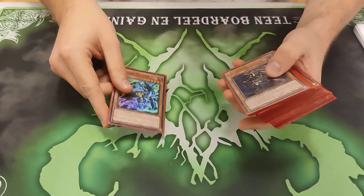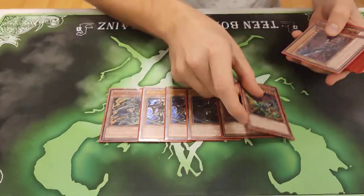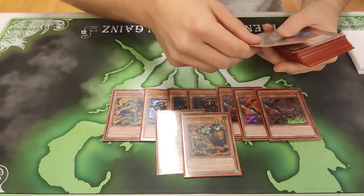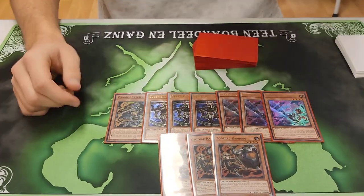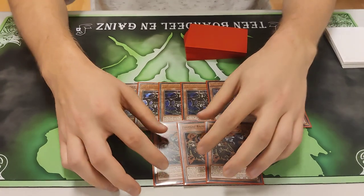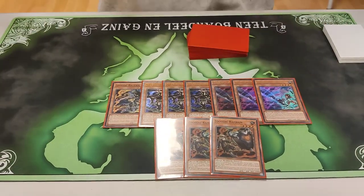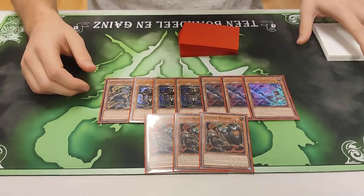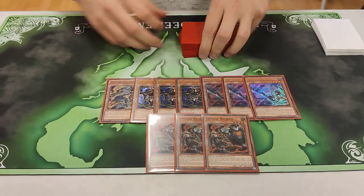Standard Zodiac lineup: one Rapier, triple Whiptail, triple Dora Blade, triple Ram Ram — so maxing out. No Bunny Blasts? No, I couldn't find one. I would definitely play one, just because we lost two Tankies. It's a bit more consistent if you have one extra name, and its effect is okay.